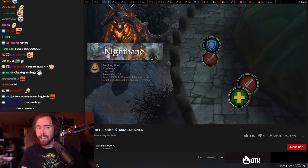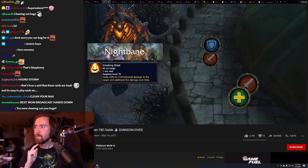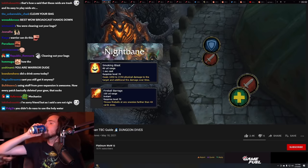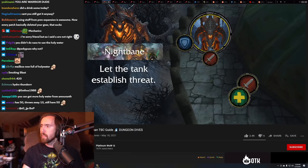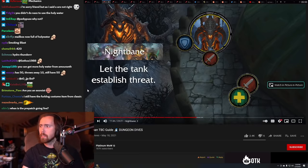Someone in your raid will be targeted by Smoking Blast and will continually take damage for 15 seconds — this is typically cast on a healer. Make sure members of your raid don't run too far away from the rest of the group or they'll be pelted by fireballs. That is the flight phase. When Nightbane lands again, give your tank a moment to establish threat before DPSing.